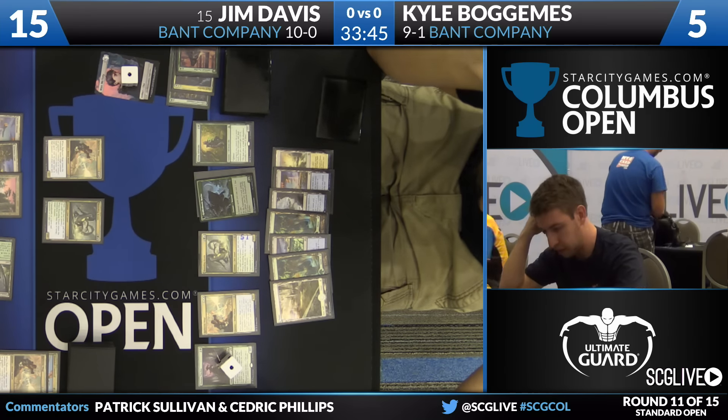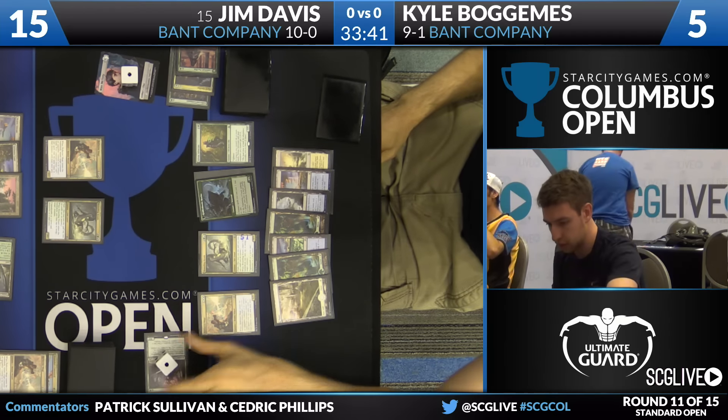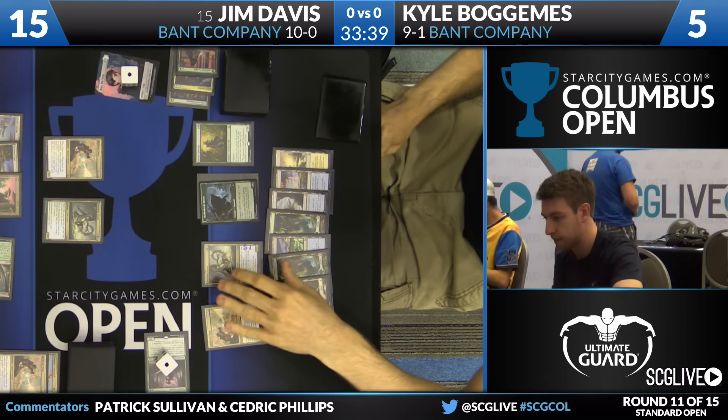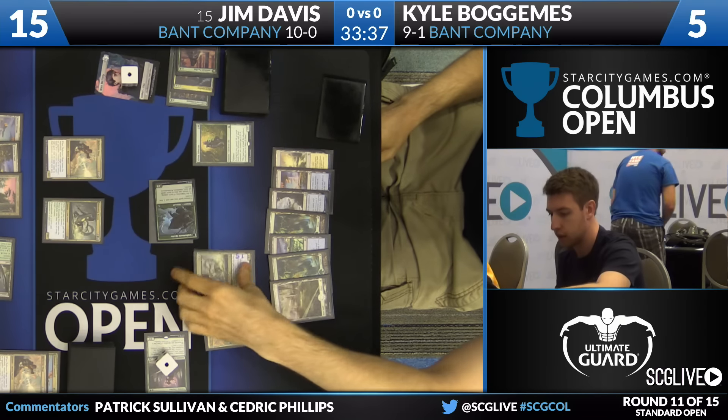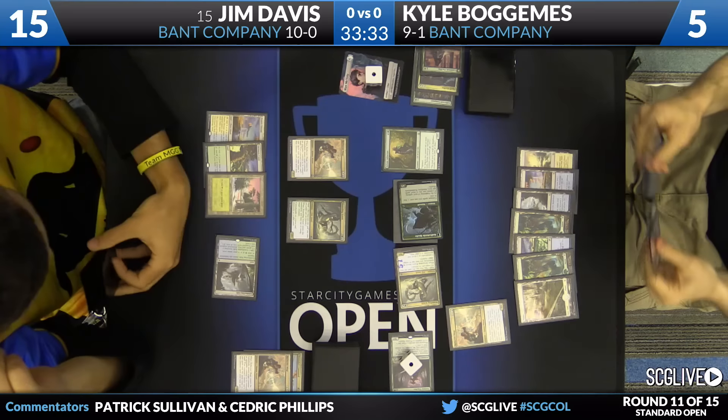Kyle's deck is almost pre-sideboarded with Tireless Tracker and Nissa in the main. Quick update: Tom Ross is pretty happy about all these Bant Company decks — he wins again, moves to 10-1. He beat Devin Koepke last round in the backup feature match, with Koepke also playing Bant Company. Tom loves that matchup and hasn't lost to it this weekend.